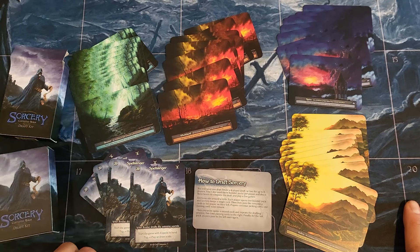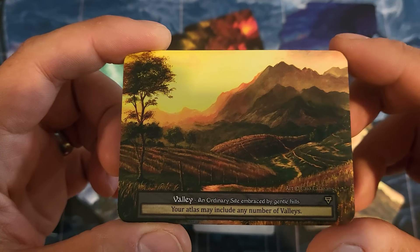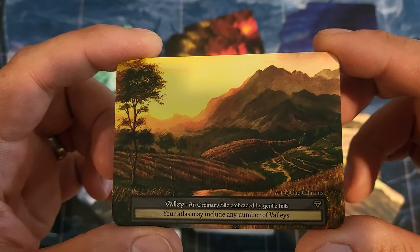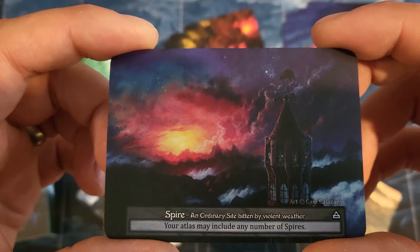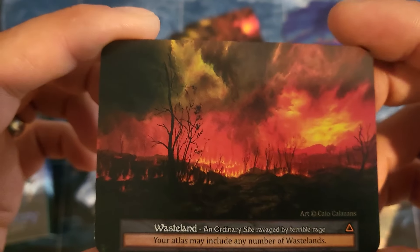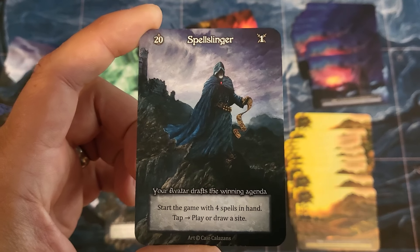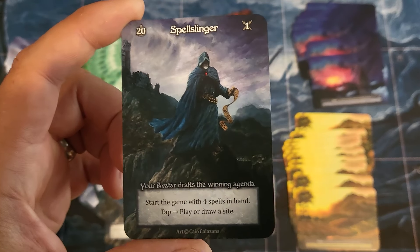Let's take a look at this artwork and these mechanics. All four of the cards have the same mechanic — it's going to say your atlas may include any number of that particular site. So in this case it's a valley, so any number of valleys. You don't have any crazy powerful Genesis ability or anything that I would consider might be overpowered like we've seen in other ordinary sites in the past. The Spellslinger starts the game with four spells in hand, or you could tap to play or draw a site.